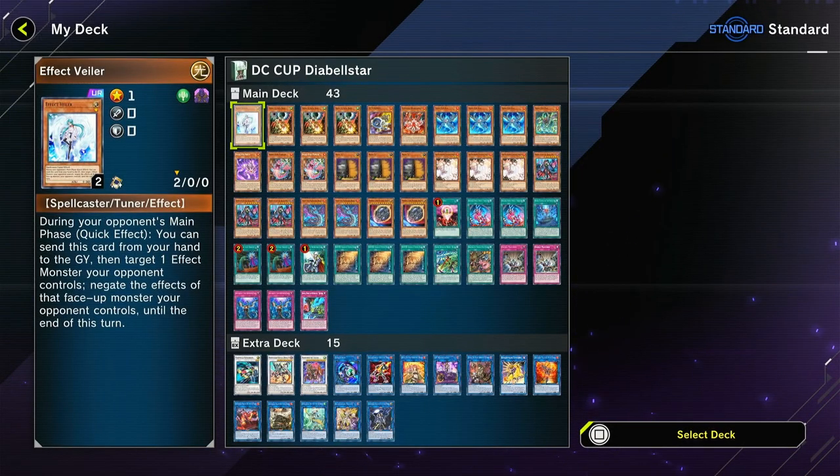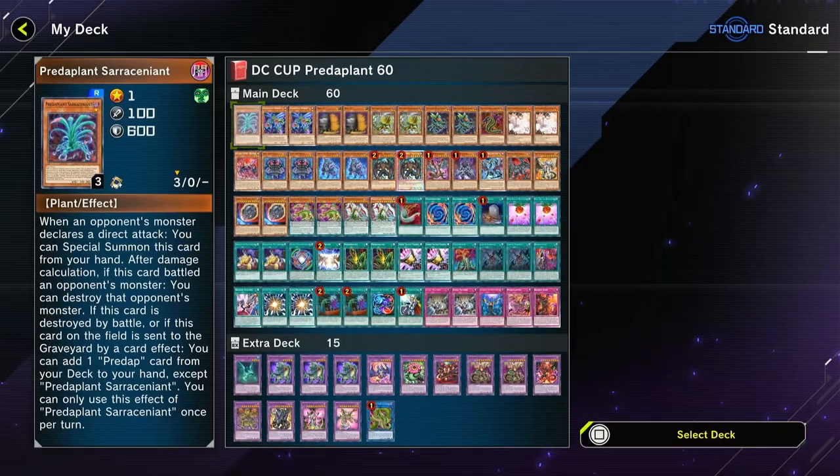Third, we have Snake Eyes. I honestly don't really want to play this deck - I do really like it, but it takes forever to get through a turn, and I'm also playing on the opponent's turn, so that kind of sucks. This is a timing issue. And lastly, Preda Plants. This is the wildcard deck, the one I just want to have fun with. Preda Plants is always just fun.